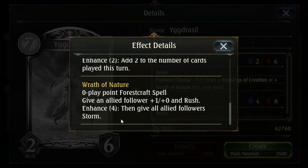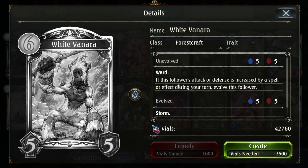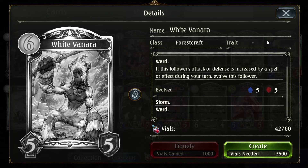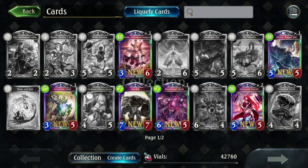Give all enemy followers Storm — that could be pretty fun, cause you could just pocket that until you're ready. If this follower's attack or defense is increased by a spell or effect during your turn, evolve this follower — and then it's a 5-5 Storm and Ward as opposed to a 5-5 just Ward. So you could play this, boost its stats, and then just go face with it. Not bad.